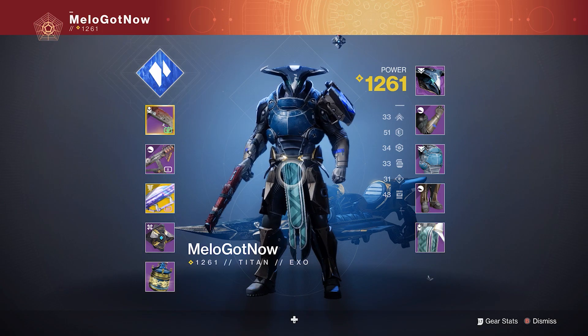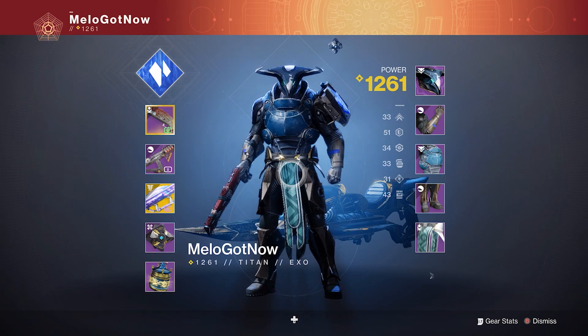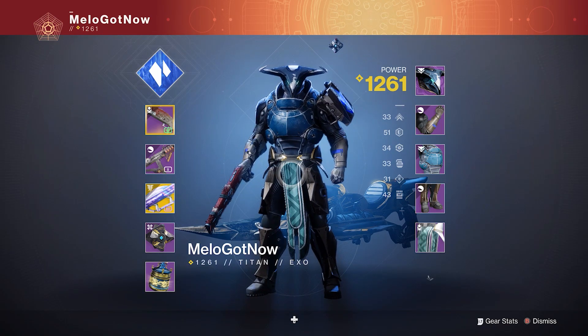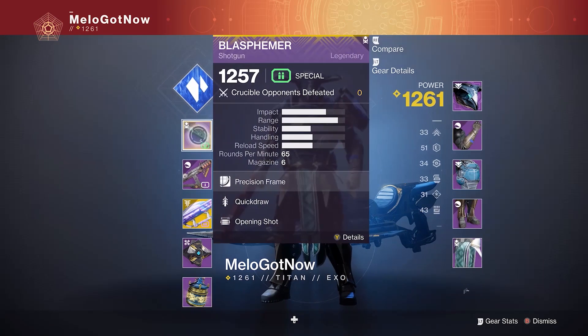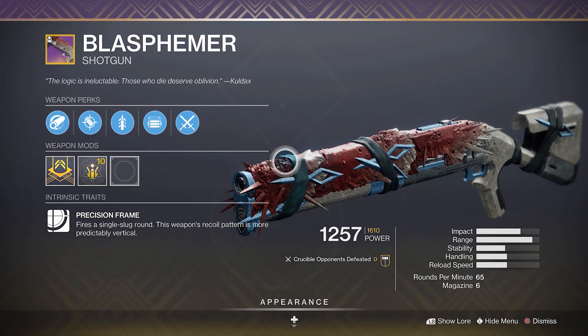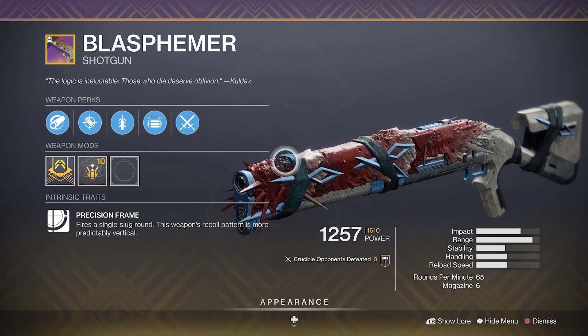I have to say this — I literally just invited some friends to help me farm for the God Roll Blasphemer, and this dude Mellow, literally on his first Altar completion ever, got the God Roll Blasphemer. Look at this: Hammer Forged, Accurized, Quickdraw Opening Shot, Range Masterwork. You gotta be kidding me — I've been farming this thing for hours and this dude literally just got it on his first attempt.